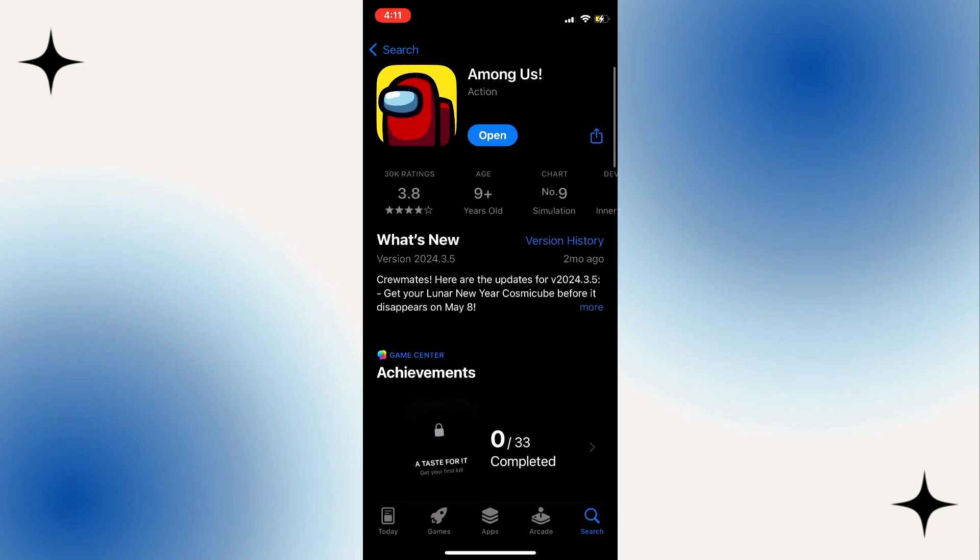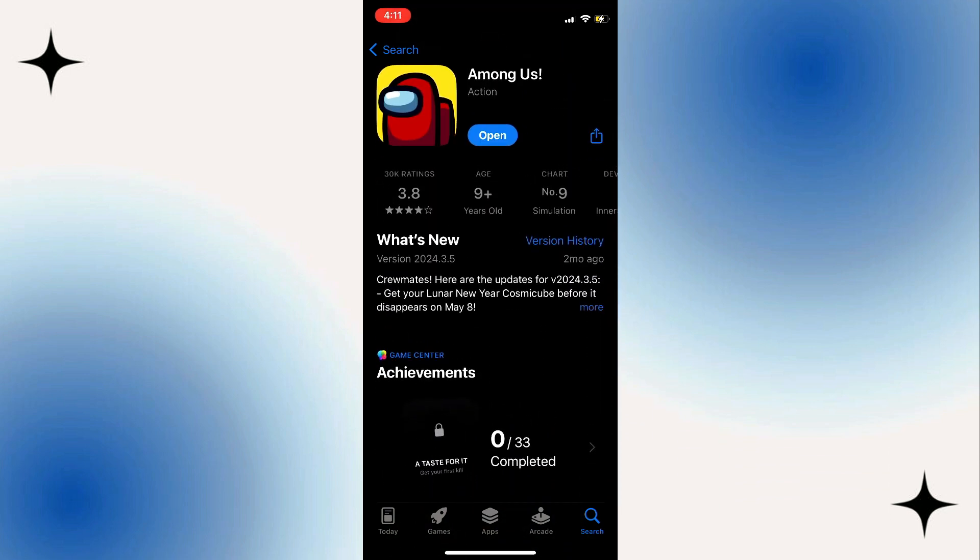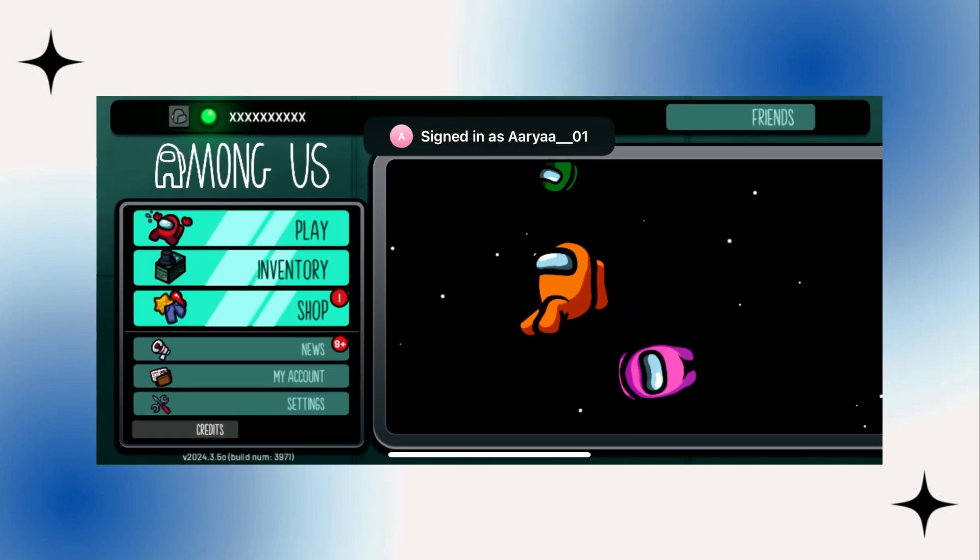To download the game, simply click on the install button, and upon opening the game you will be directed to the game's home screen where you can customize various settings to your liking.